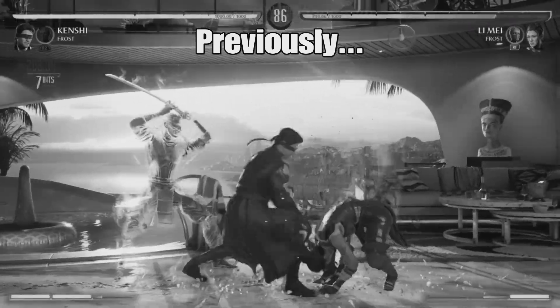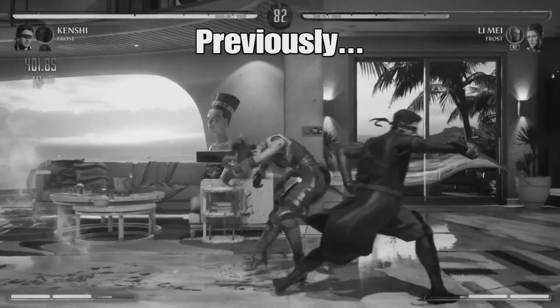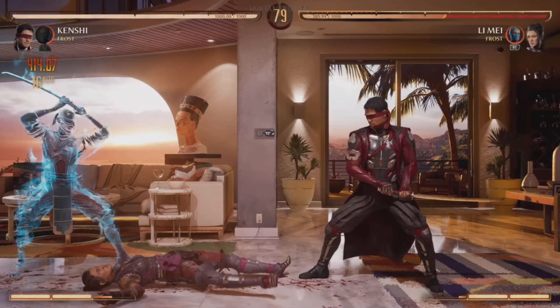Last time, I showed you how to do a combo into sento stance. Now that you're in the sandwich position, what's next? Shenless here. Today I'm going to show you how to do Kenshi's low overhead mix.